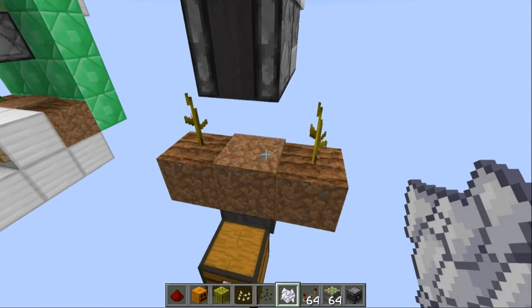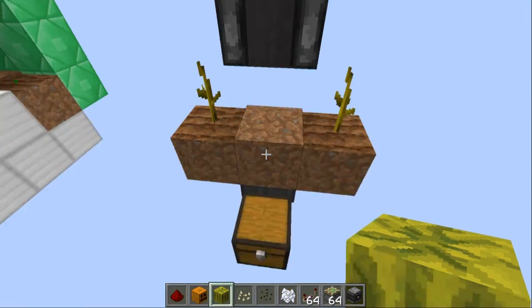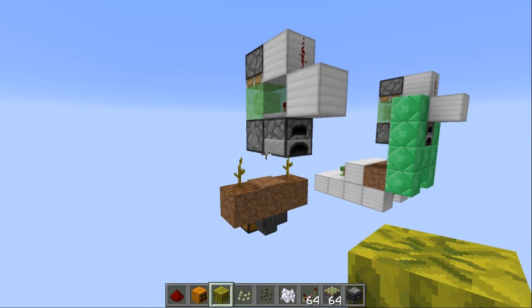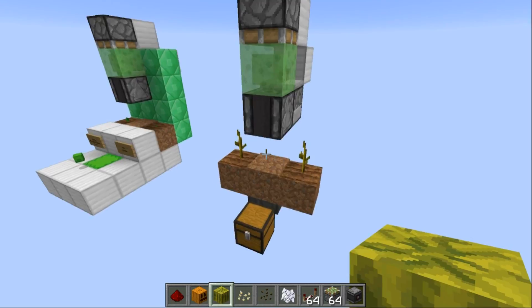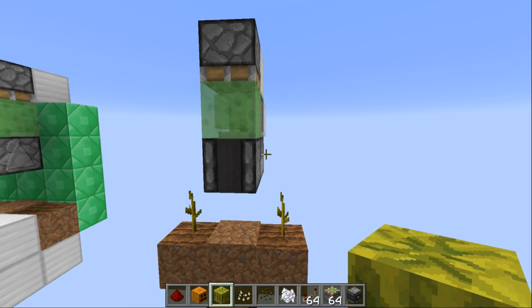Most importantly, make sure you do a test. Put a pumpkin down and a melon down and we can see it's working perfectly as they go into the chest. Thanks for watching — this has been my micro pumpkin and melon farm tutorial. It's very small, very compact, cheap and also lag friendly. Thanks, we'll see you next time!